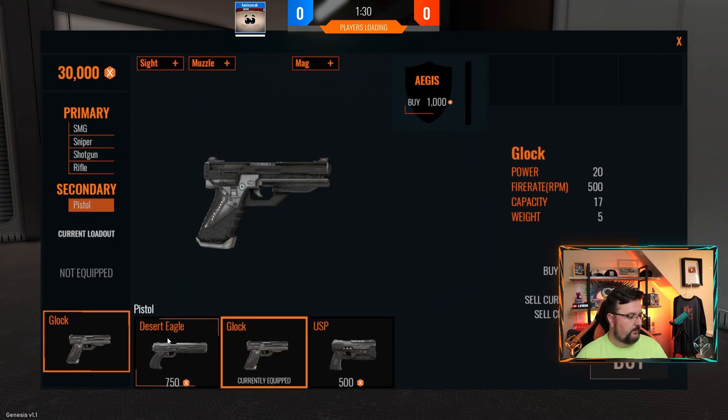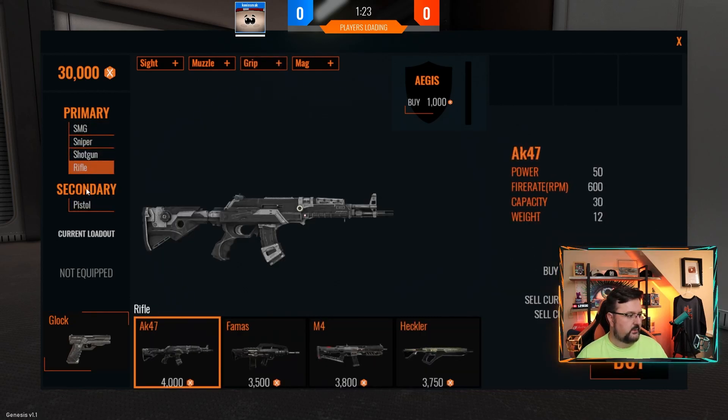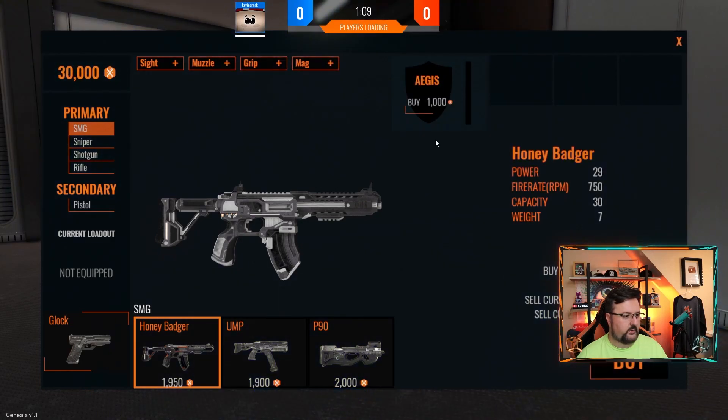I'm not going to buy anything right now because it doesn't look like there's anyone in the match, but you can get SMG, sniper, shotgun, rifle, pistol, and you can add sights and mags. These are the shields you can buy.